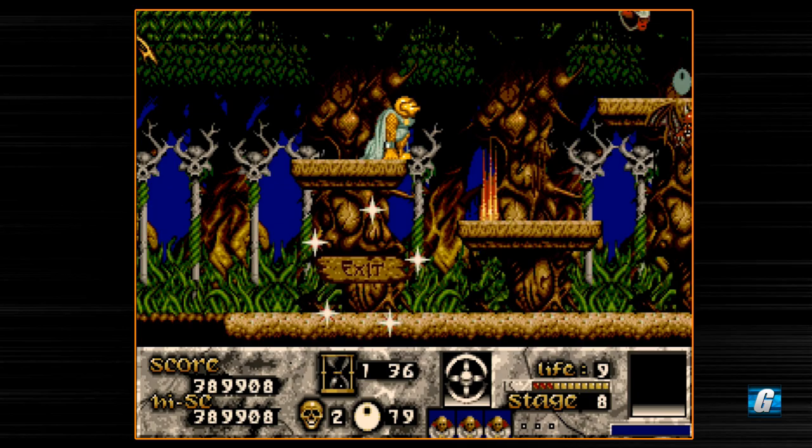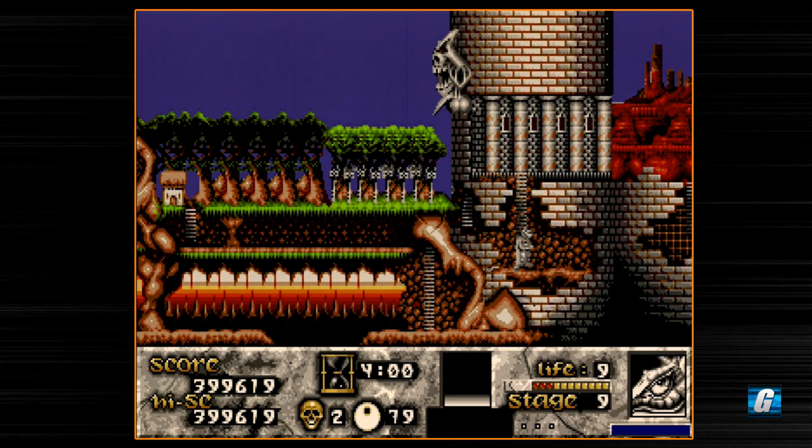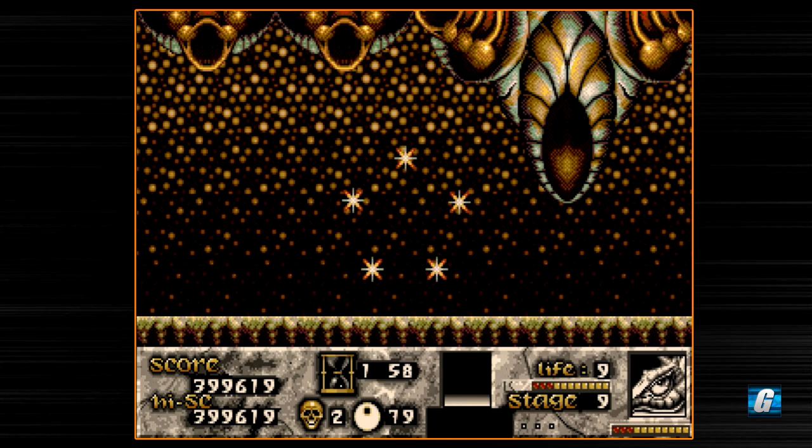We've got the maximum amount of lives, which is nine, and the maximum amount of health as well, which is great. Unfortunately we only have two skulls, so we're not going to wreck the final boss as quickly as I want to. But we'll still wreck him pretty quickly, assuming we don't have any trouble with the final stage.